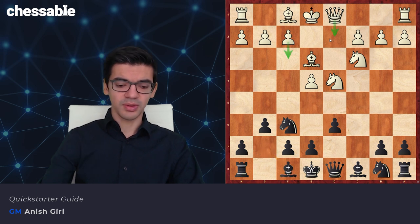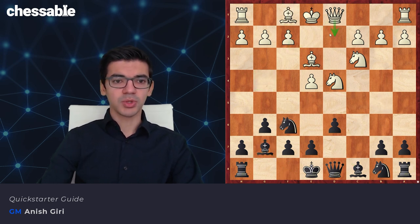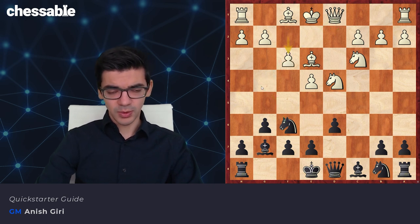You go Bg7 — highly important, and something I'll keep repeating in many chapters — Ng4 would be a blunder, because after Bb5 check we will lose the knight unfortunately: Bd7, Qxg4, so Ng4 is definitely not a thing. With Bg7 played, if Qd2 now we can play Ng4 because nobody's attacking the knight, but White plays f3 first.